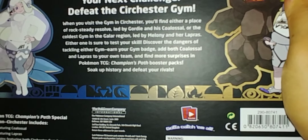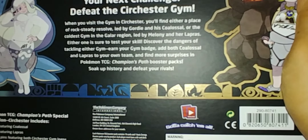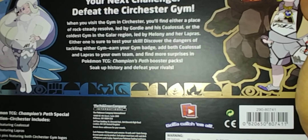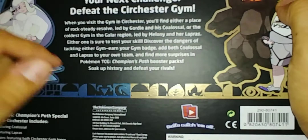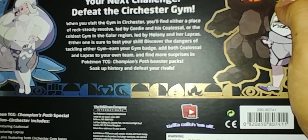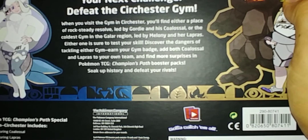So Sir Chester — your next challenge: defeat the Sir Chester gym. When you visit the gym in Sir Chester you'll find it either a place of rock and steady resolve, led by Grody — we didn't play that guy because we had Shield — or the coldest gym leader in Galar, led by Melanie and her Lapras. We beat her. Either one is sure to test your skill. Earn your gym badge, add both Coalossal and Lapras to your team, and find more surprises in the Champion's Path booster pack.